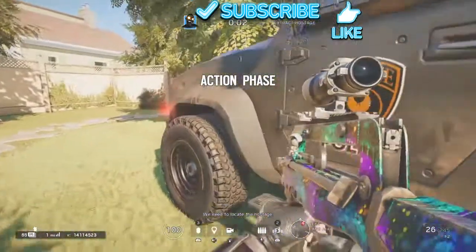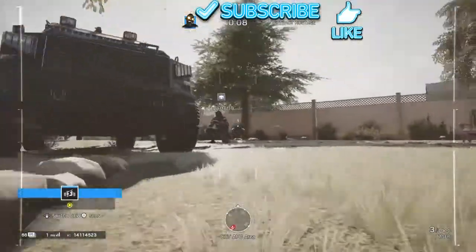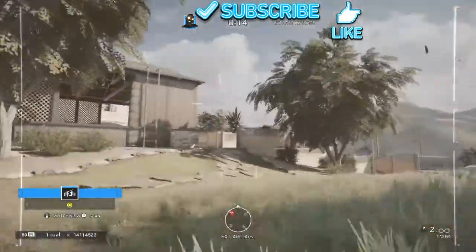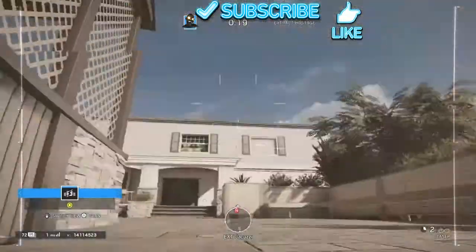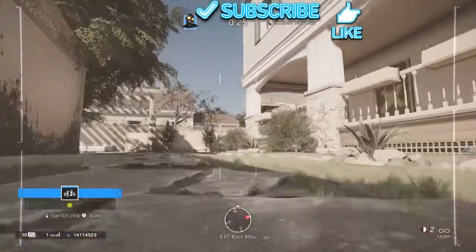If there's a Mute, look around for Mute jammers and destroy them so you can get more points. If you don't know — Twitch's drone shoots out a shock bolt that does damage. Let me give you a show of what you'd want to do on a map like House.